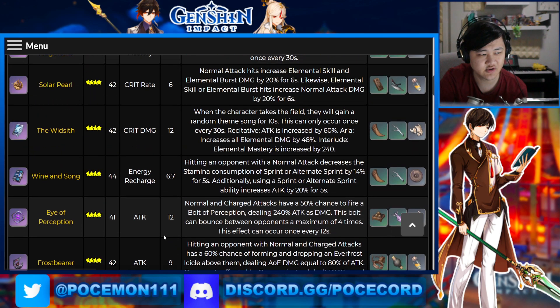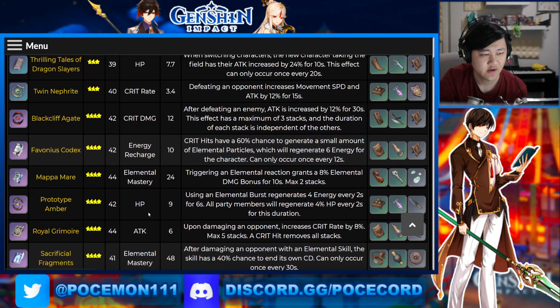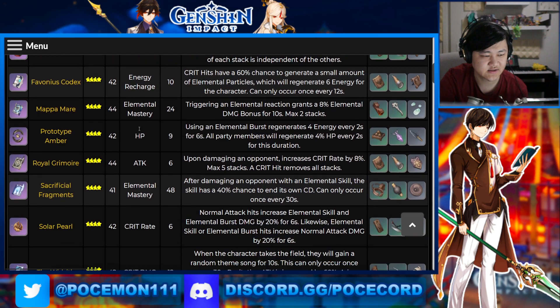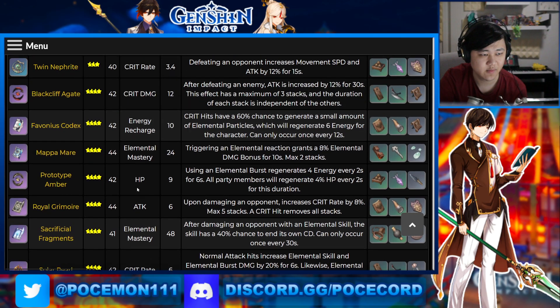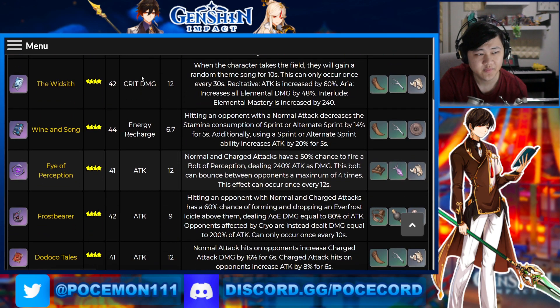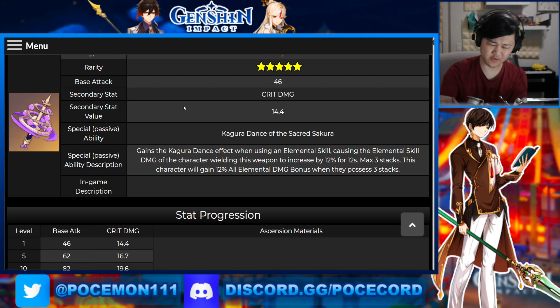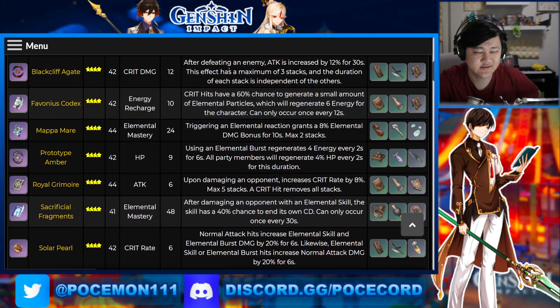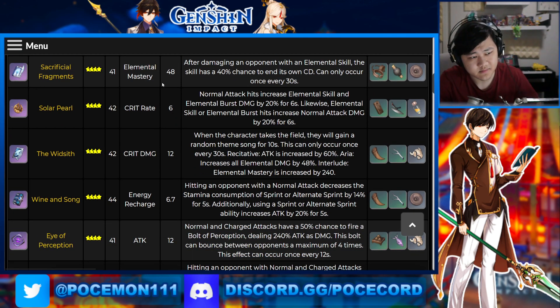In terms of four-star weapons that have crit damage, it's just the Widsith and Blackcliff, but their base attack is obviously a bit lower — they're both 42, unfortunately. But it could still get competitive when you're comparing how many gems you want to spend on maybe Kagura's Verity, which probably does yield better results than some of these other crit damage four-star weapons versus how many gems you have to spend on these.